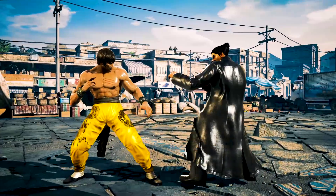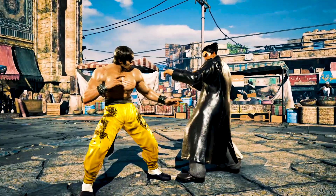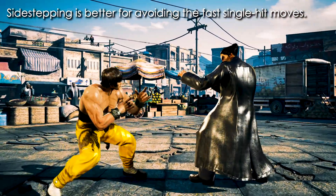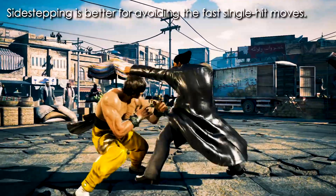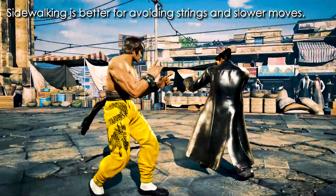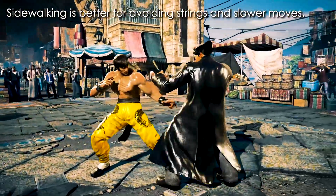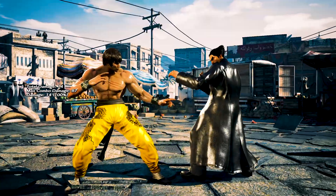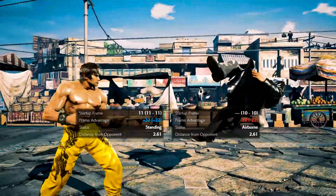So what is the difference between a sidestep and a sidewalk, and when do you use one or the other? To keep things simple, sidestepping — done by single tapping either up or down — is better for avoiding fast single-hit moves and some fast one-twos. And sidewalking — done by single tapping and then holding either up or down — is better for strings and single-hit moves with slower startups.